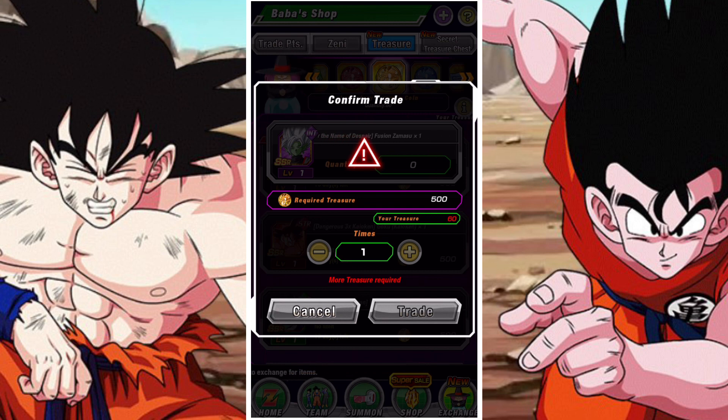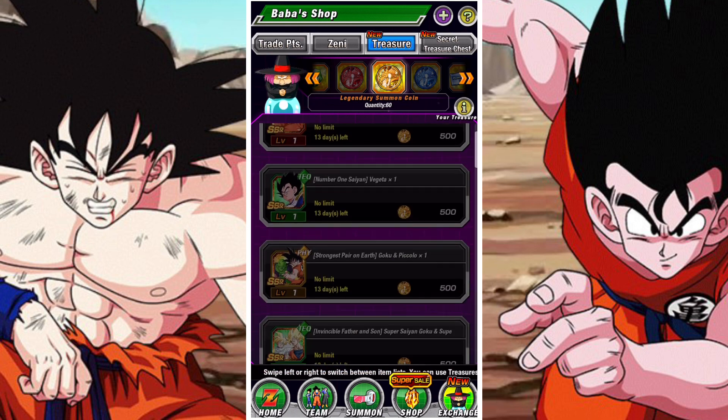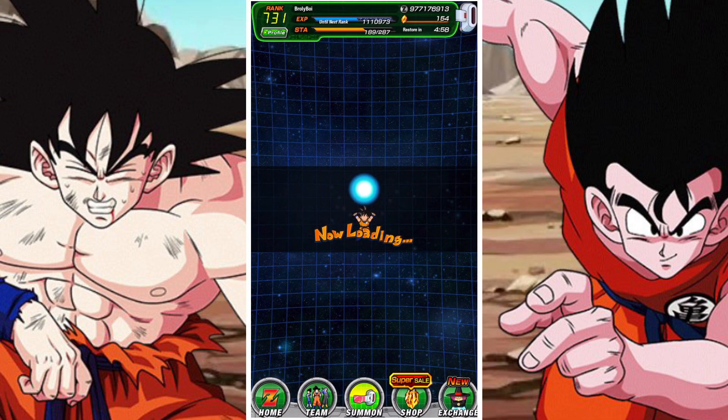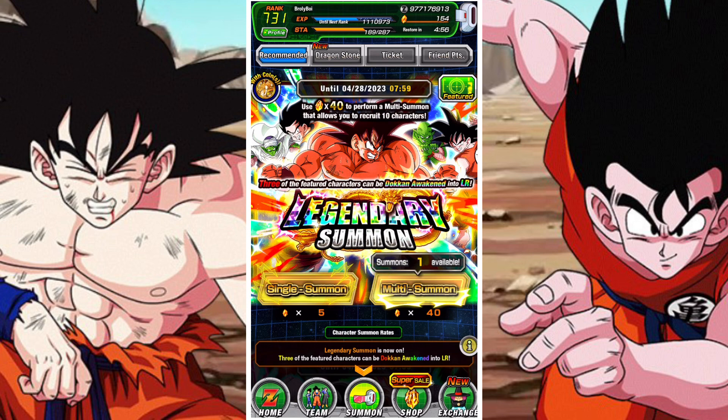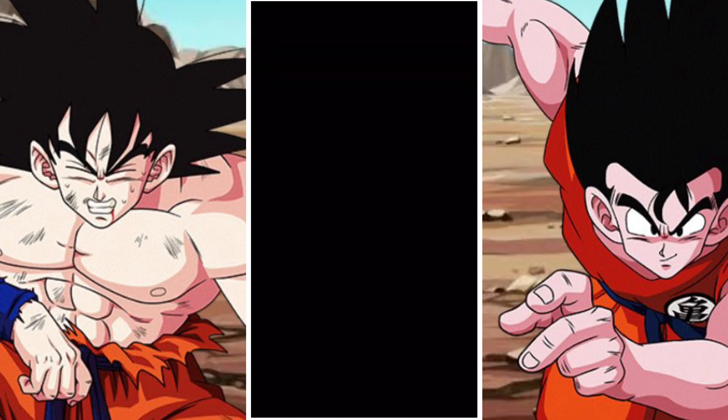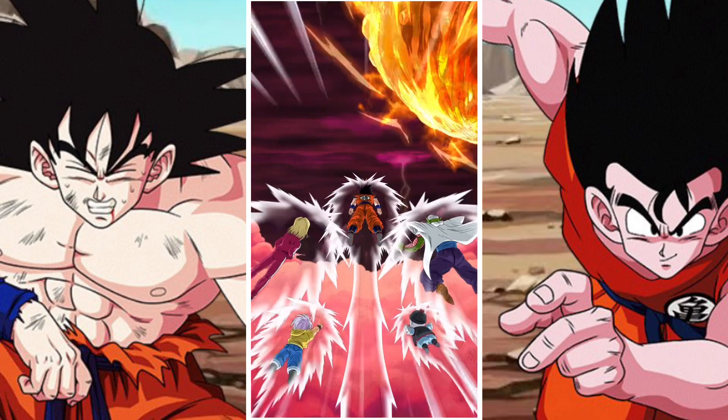Int Merge Zamasu has been added to the Yellow Coin Store, so that's always a big bonus — really cool to see. Beyond that, I think it's pretty straightforward. For me, I'm going to do the discount summon now, and I'm going to get LR Piccolo and Goku — the physical one.